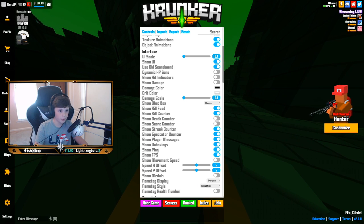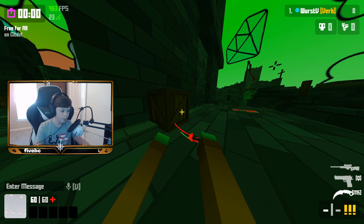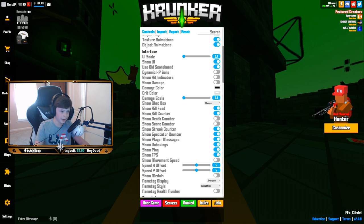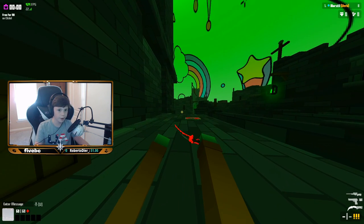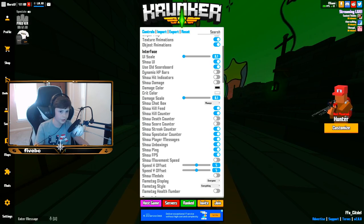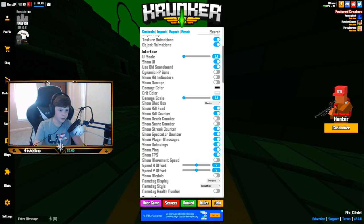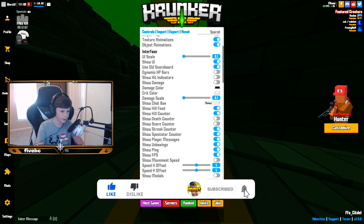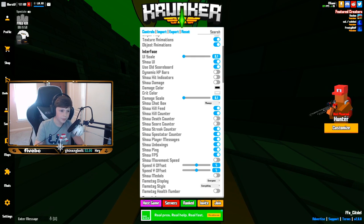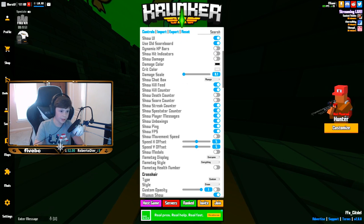Moving on to interface: UI scale is 0.1 because I don't like it at 1 — that's way too huge, it takes up half my screen. Show HUD is on so I can see everything like chat. I use old scoreboard because I don't really like the new one — I like to see who's in my game and what place I'm in. Dynamic HP bars are off, I don't think there's really a use for them. Show hit indicators are off because the number that shows up when you hit somebody is kind of useless to me.